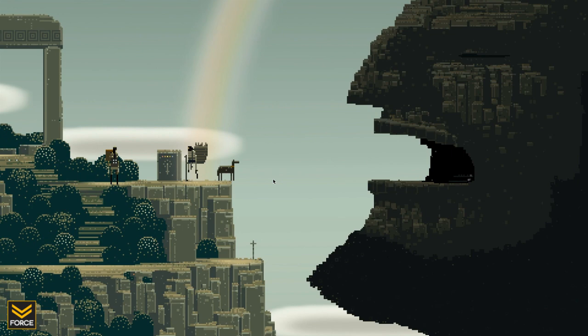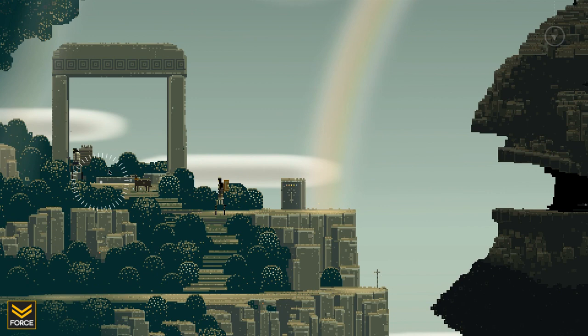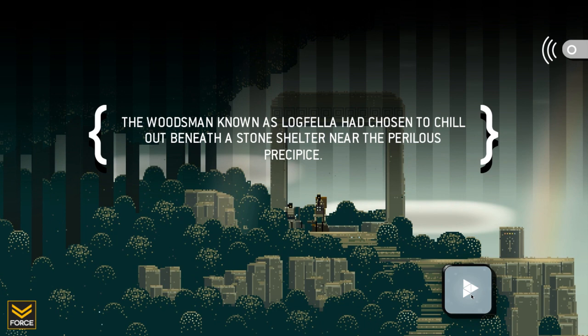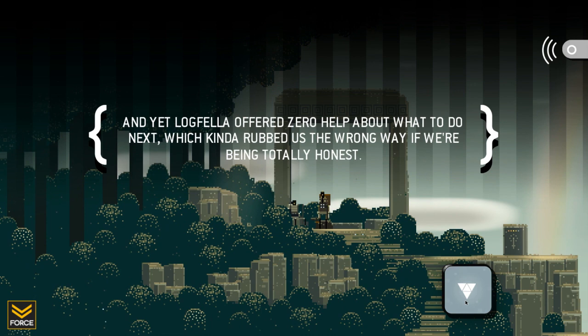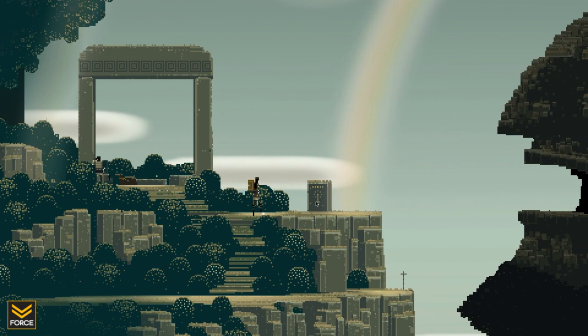The woodsman known as Logfella had chosen to chill out beneath a stone shelter near the perilous Precipice. Logfella seemed to know all about the loathsome rainbow and the nearby glyph depicting the skyward sword. And yet, Logfella offered zero help about what to do next, which kind of rubbed us the wrong way, if we're being totally honest. This game's super hipster. At the edge of the perilous Precipice stood a stone carved with a glyph of a skyward sword beneath the colors of a rainbow.